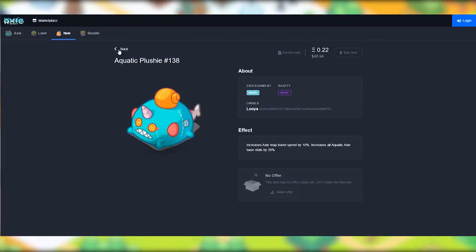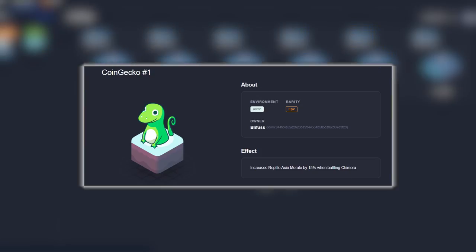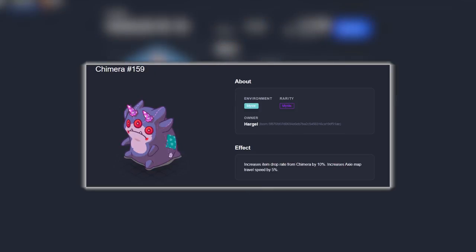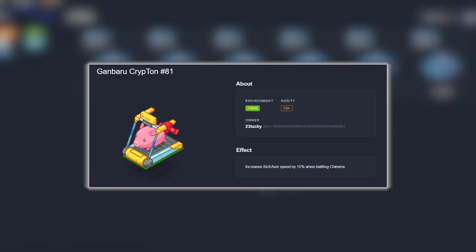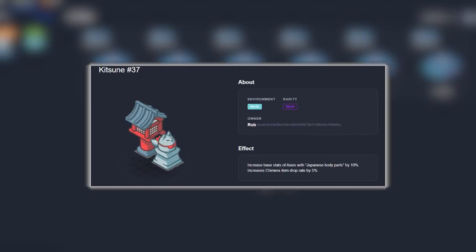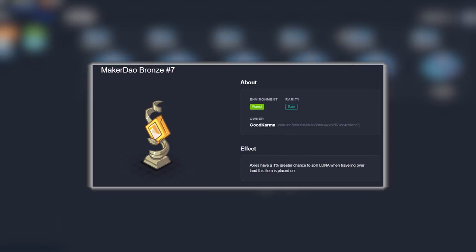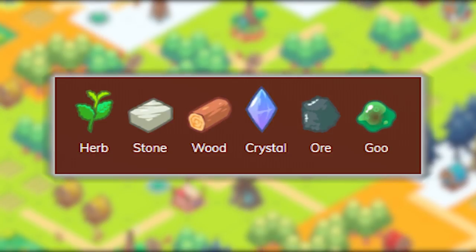There are also several exclusive items which have been released so far: Coin Gecko, Chimera, Gonbaru, Tanuki, Kitsune, and the MakerDAO Gold, Silver, and Bronze Editions. There will also be resources and Luna, the in-game currency, that spawn in nodes across Lunatia, and these can be used to upgrade land and Axies.